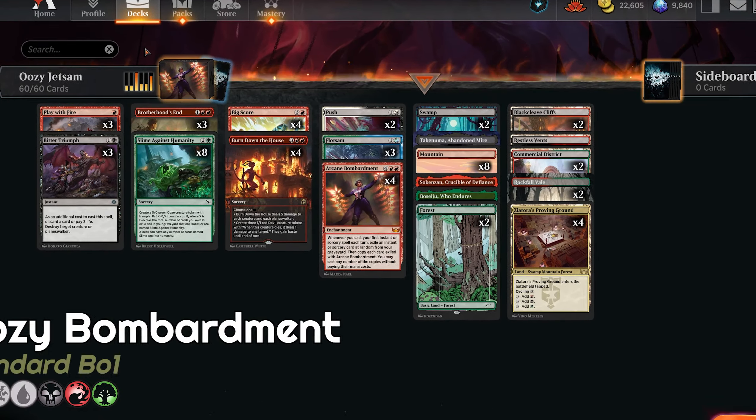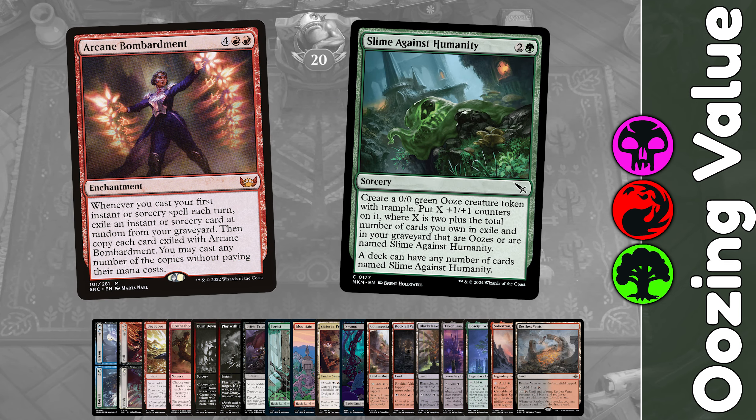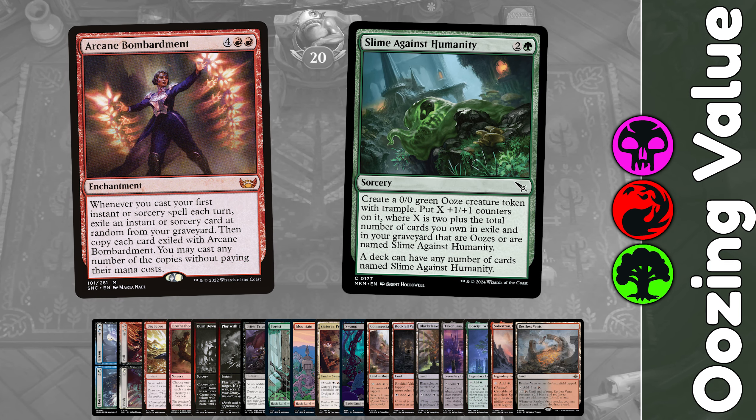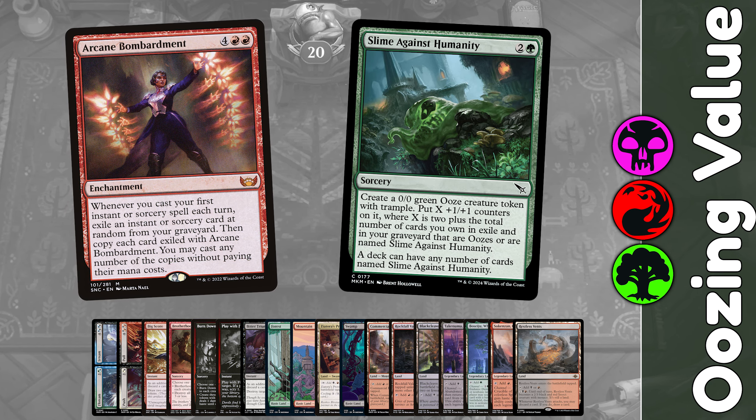Hey everyone, Hex here, and today we are leveraging the unique double hybrid split cards for some bonkers turns, killing our opponents with their own creatures, all whilst making oozes left, right and centre. We're building the deck around Arcane Bombardment, my favourite 6 mana enchantment.